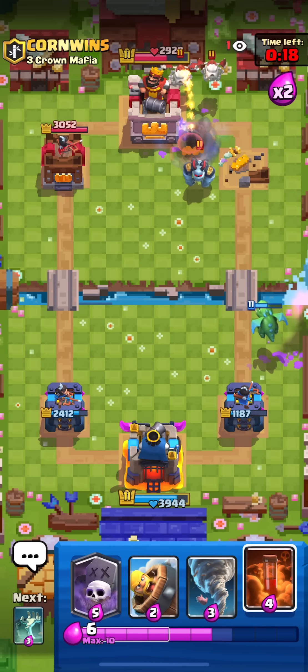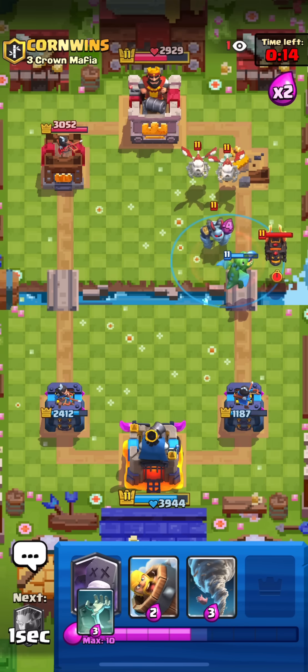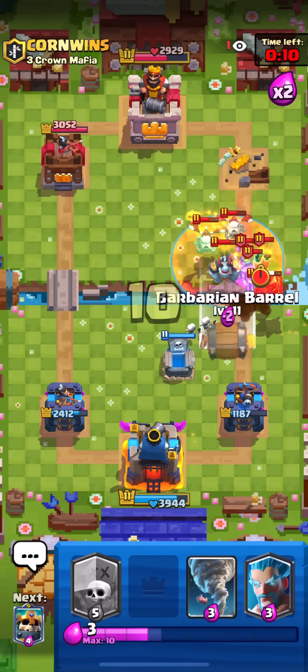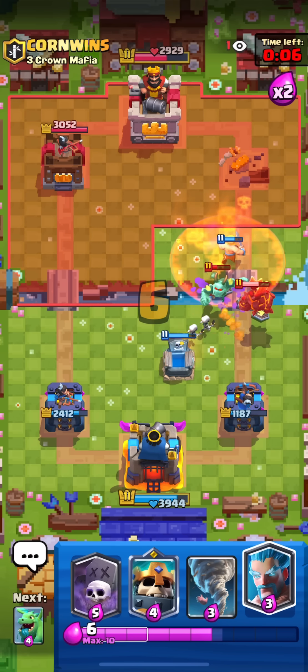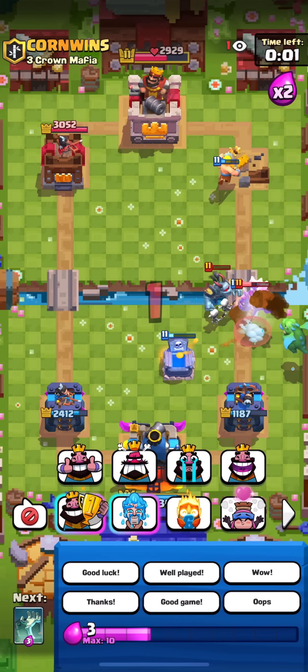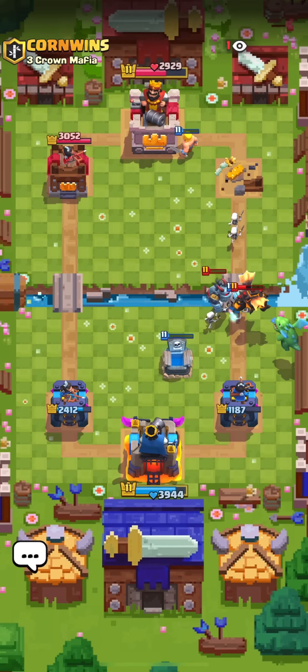I'm gonna get a really good Poison right now - probably Lava in the front - and Tombstone for the Lava. In this matchup I think we have a bit of advantage because of the Skully King in our deck. He doesn't have really good options versus the Skully King - he just has Guards. If he had a Valkyrie it could be a bit better for him. But that was the first matchup - let's go to the next one.